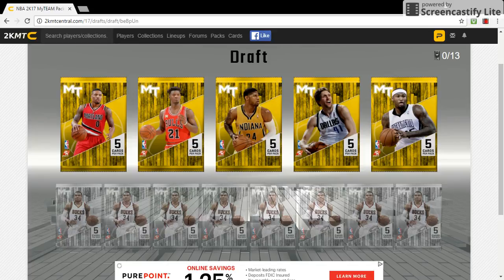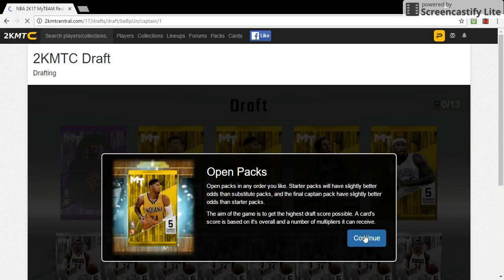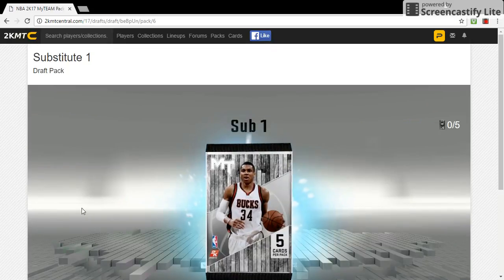Today we're here with an NBA 2K17 draft. We get to pick each pack and I'm just gonna pick the best player out of every pack. We're gonna pick our point guard pack as our MVP pack - that's where we're probably gonna get the rarest card. I'm gonna open up all the bench packs first.